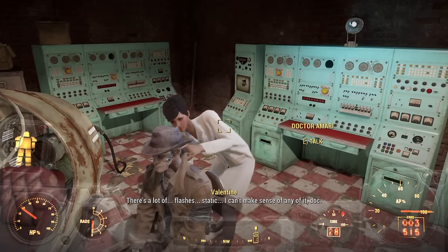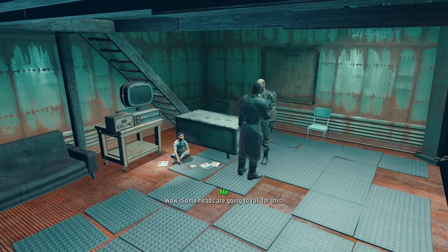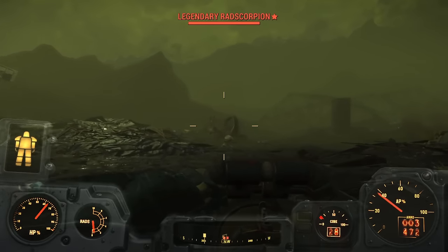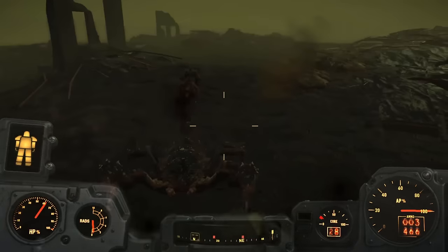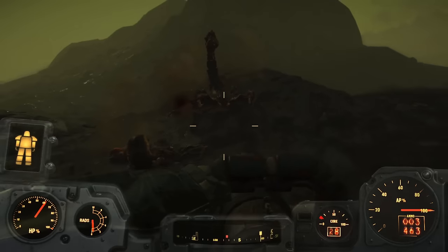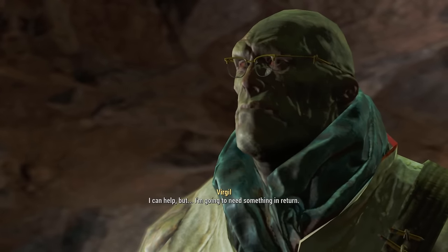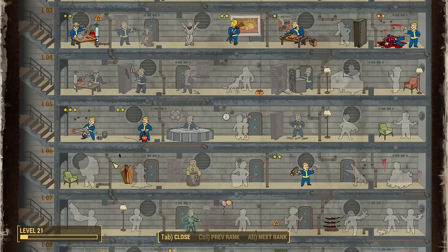We level up and take Bloody Mess rank 2 for +10% damage. At the Glowing Sea, power armor and lots of firepower make it pretty much like a holiday — radscorpions limping, groups of ghouls exploding, and a deathclaw outside Virgil's cave just limping around is a beautiful sight. Virgil gives us the lay of the land: we need to kill a courser. Another level-up gets us Heavy Gunner rank 3 for a total of 60% extra heavy weapon damage.